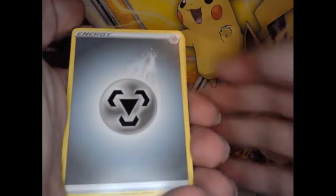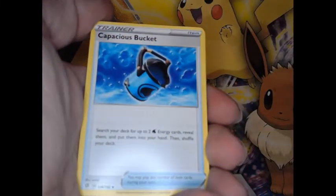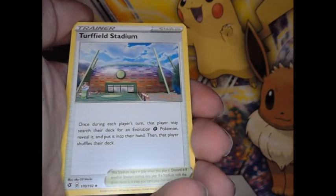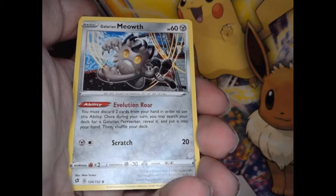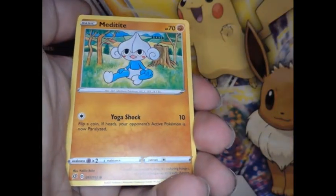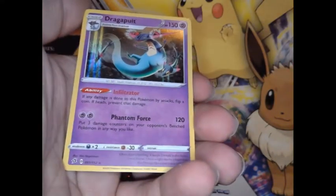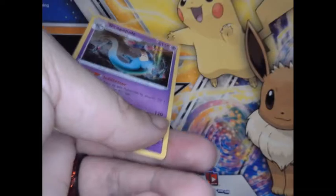In this pack we've got energy, an Aircross, and a trainer, another trainer. Then we got a Barracuda, an Alolan Meowth, a Thurskitt, a Magikarp, a Meditite. The reverse is a trainer card, and our holo is a Dragapult — we got a Dragapult holo!